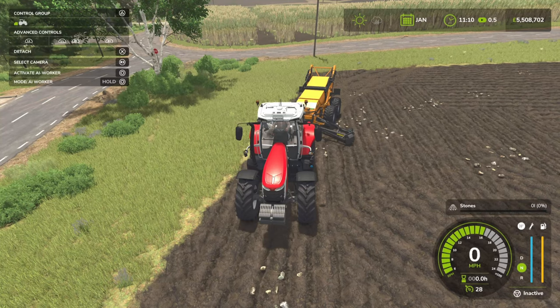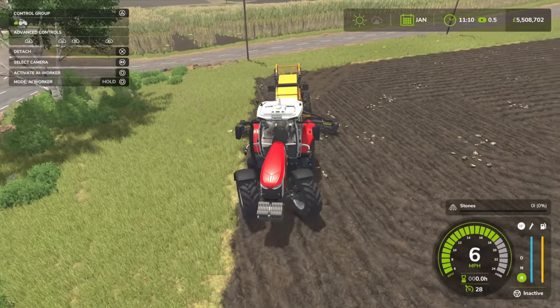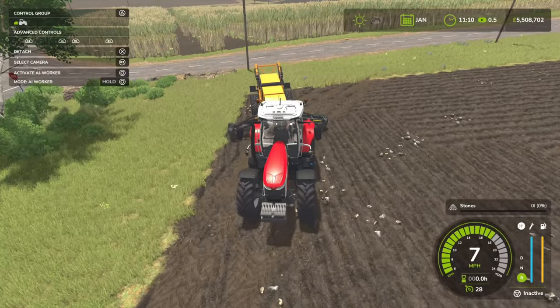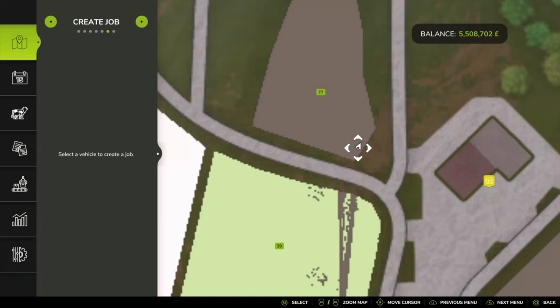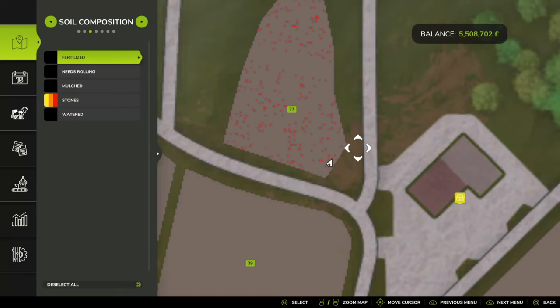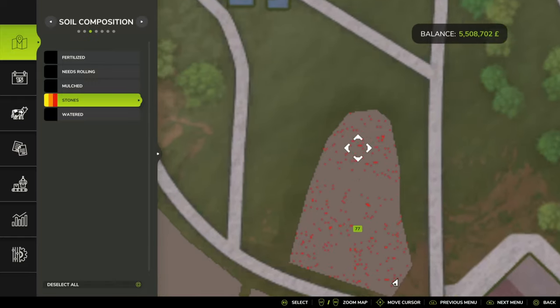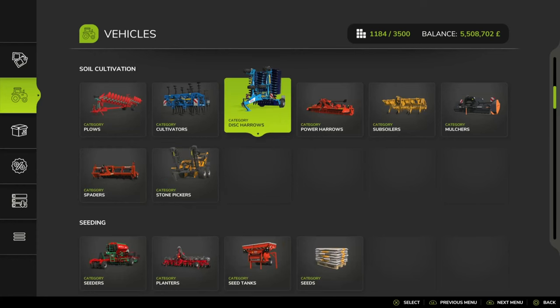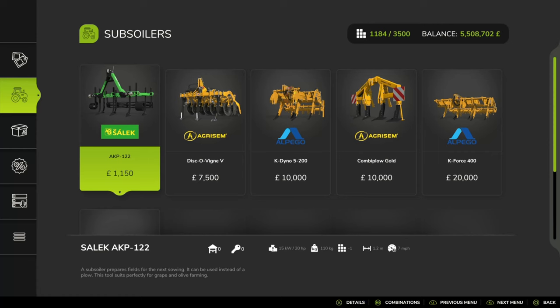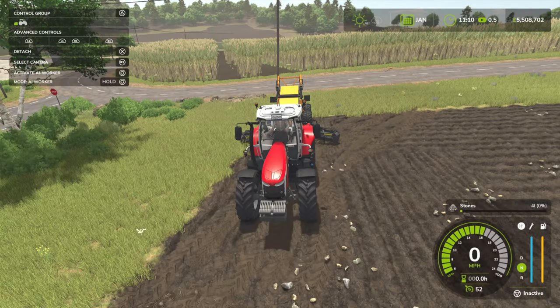Helps if you actually lower the implement - so if we back up here a bit, drop it down. And as you can see on the map, if we go over to our soil composition, stones are on. And as you can see we've got stones - this will happen when you're using plows, or even the sub-soiler and that, so just be aware of that. These will bring up stones.